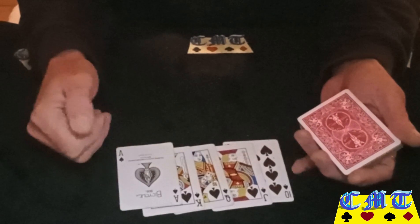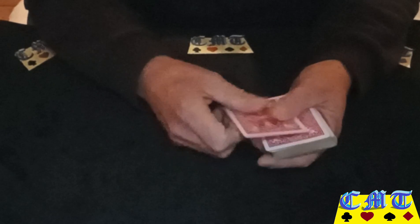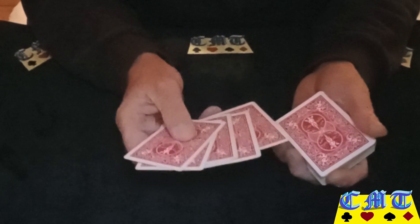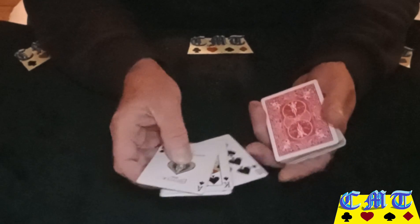They're all different so the spectator can tell them apart. You can either go through your packet and pull them out one by one, or have them set on the top of the deck. Count off your five cards without reversing the order, because when you turn the packet over you want the ace as the first card. So that's your setup: ace on top, ten on the bottom, in order in between.